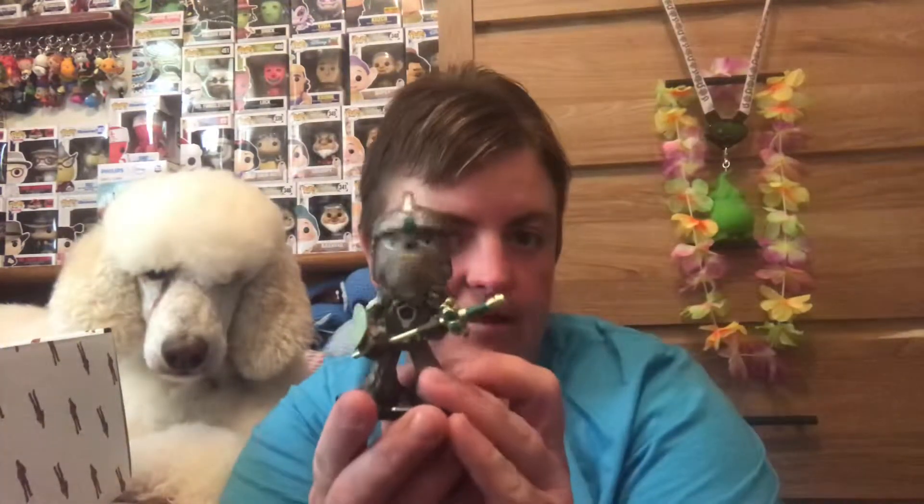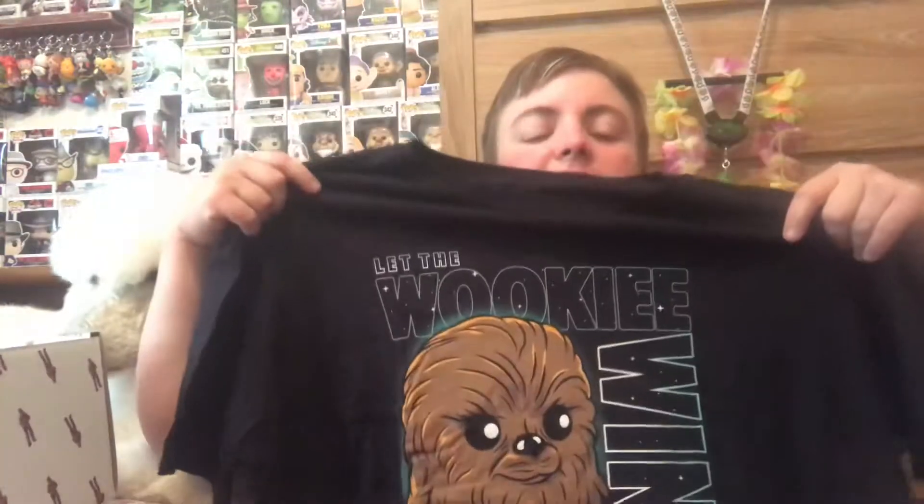I don't know if I'll actually use this as a glass or just use it as decoration — set it on the shelf with the other Star Wars stuff. But super cute. So we got the glass, the little bobblehead minifig, the Chewbacca Pop which I totally love, and the shirt, which I think is probably my favorite thing in the box this time. Look at him — he's so cute.